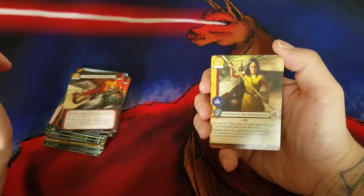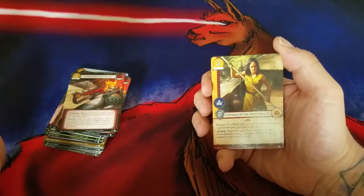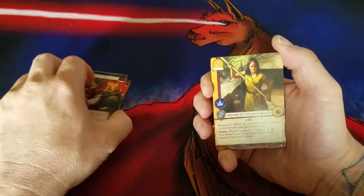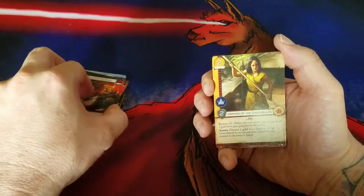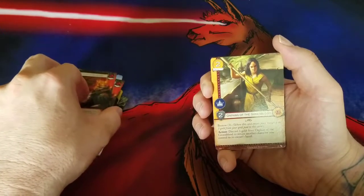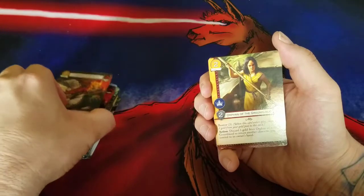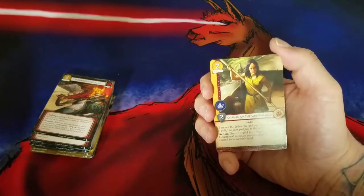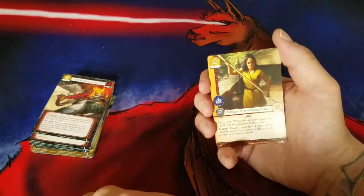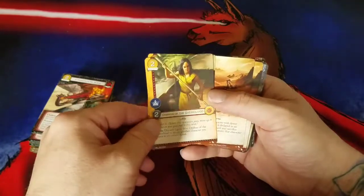Now we go into Martell cards. We have Orphan of the Greenblood — Ally, Character, two gold cost, Power icon, two strength, Bestow three. Action: discard one gold from Orphan of the Greenblood to return another character you control to its owner's hand. I could see the tricks on this. I could see myself bouncing certain Martell characters, especially the one holding the axe who from Ambush takes somebody out of the challenge — his name escapes me right now. There are other characters in Martell that I want to bounce back to my hand, especially ones that draw cards or filter through my deck. I'll play this — it's not a bad card.